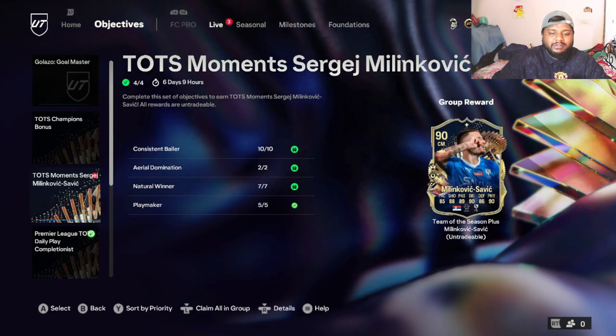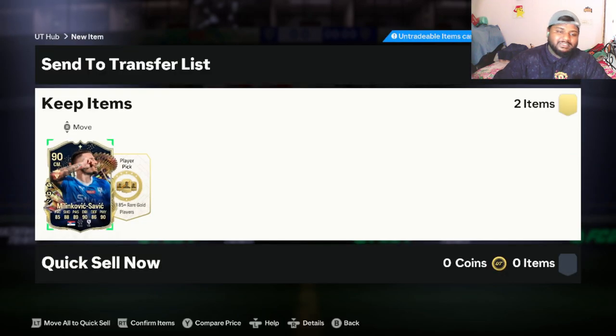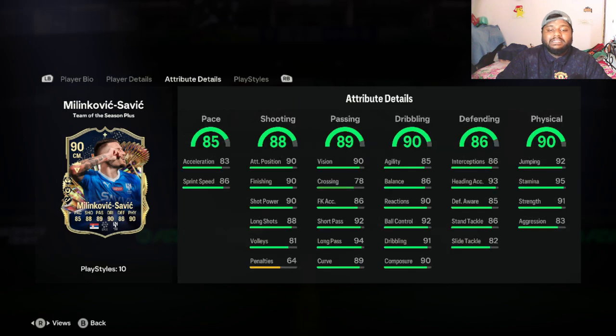Let's claim this player and look at his stats. He has four-star skill moves and five-star weak foot, which is really good. His preferred foot is right, so on his left foot he'll be able to get some crazy shots off. He has 90 shooting, 88 long shots, 90 shot power, 90 finishing, and 88 shooting overall — not bad at all.